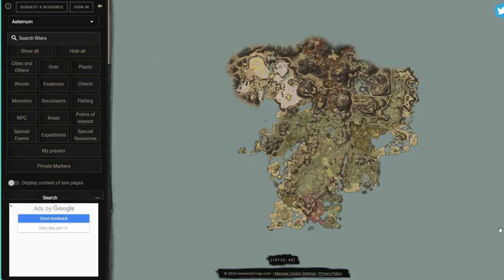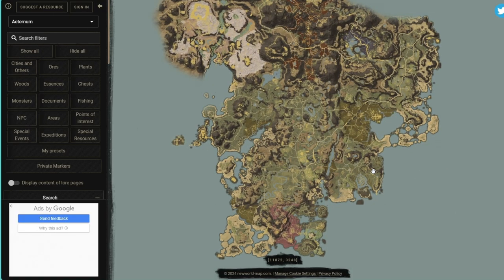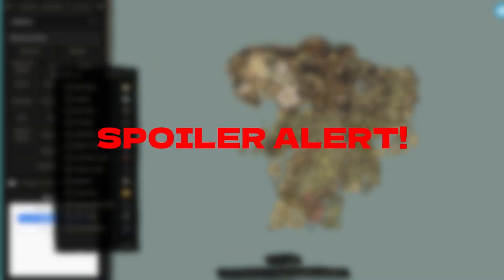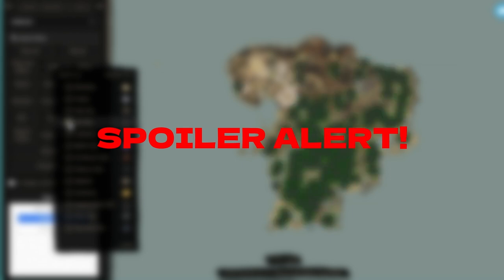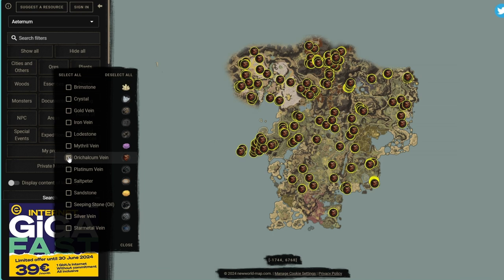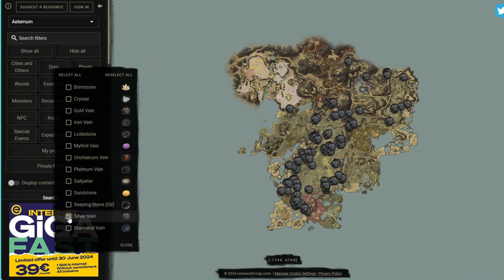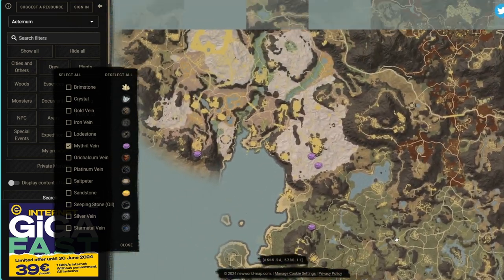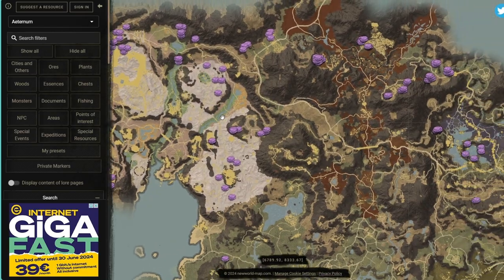Before I forget, let me show you how to make a big fortune of coins. On your screen you can see an external site called New World Map. With this site you can make a simple search for the type of material you would like to farm, see the hot spots where that material is found, and also filter to add other materials. I will leave a link in the description so you can increase your productivity while farming in Aeternum.